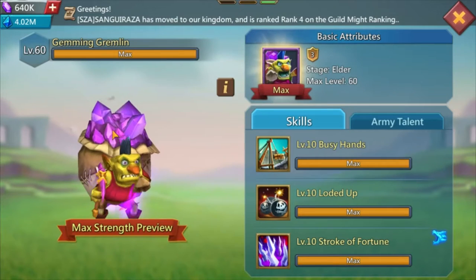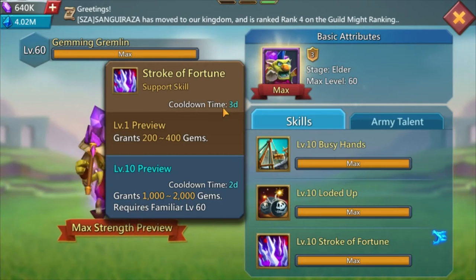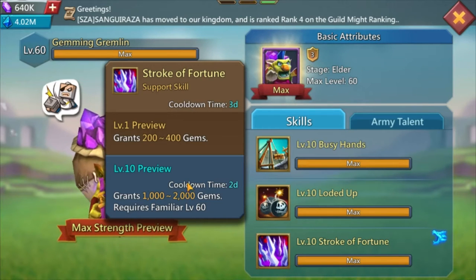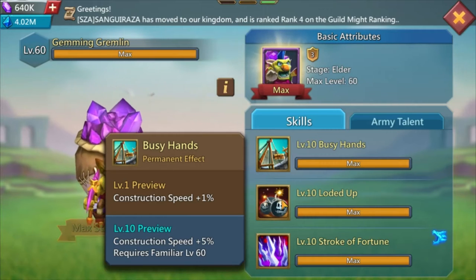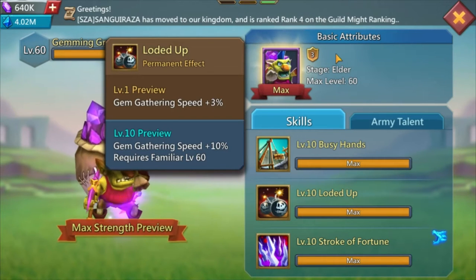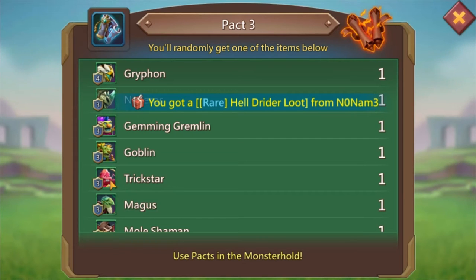The most interesting familiar and one of the main reasons you want to unlock pack 3 is to get the Jamming Gremlin. The skill you get at elder stage is free gems - the cooldown is between two and three days and at level 10 you get between 1,000 and 2,000 gems. That's something you want to max out as soon as possible as a free-to-play player - it's hard to get gems, and other skills include construction speed and gem gathering speed.